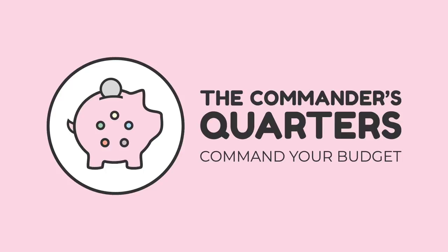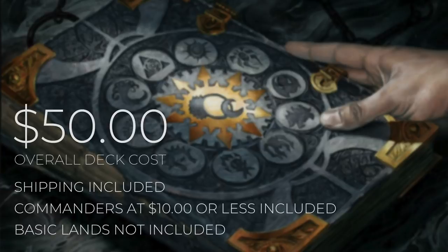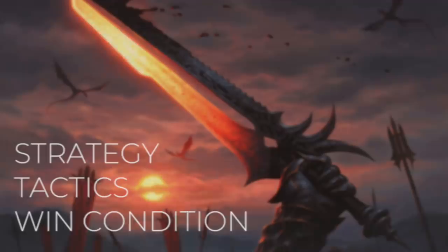Hello and welcome to the Commander's Quarters! I'm your host Mitch, glad to have you here. Here at the Commander's Quarters, we're all about Commander on a Budget. Today's episode is going to be a $50 deck tech. When I say $50, I mean that is an overall deck cost — both shipping and commanders that are $10 or less are included, but basic lands are not. Decks on this channel are built to be fun, inexpensive, and focused. If you want to learn more about what a Focus Commander deck is, check out this video here.